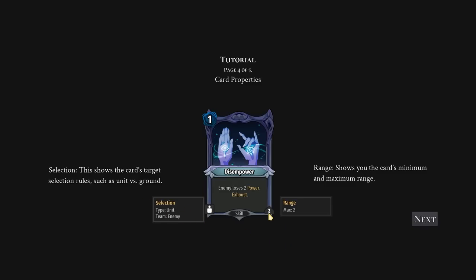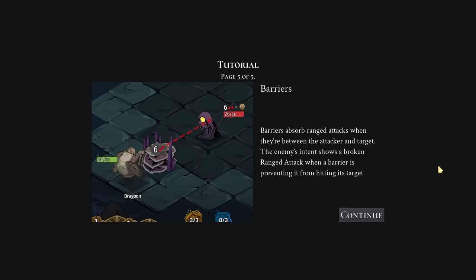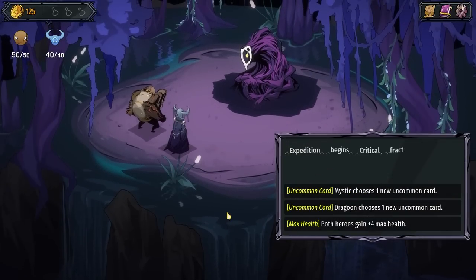Range 2. It shows you the card's minimum and maximum range. Enemy loses 2 power. Barriers absorb ranged attacks when they are between the attacker and the target. The enemy's intent shows a broken ranged attack when a barrier is preventing it from hitting its target. Cool.